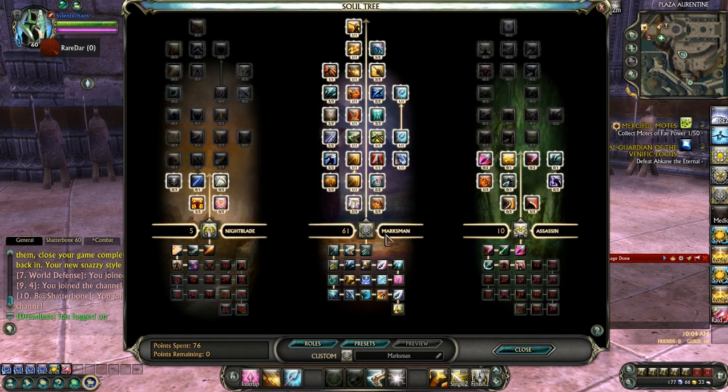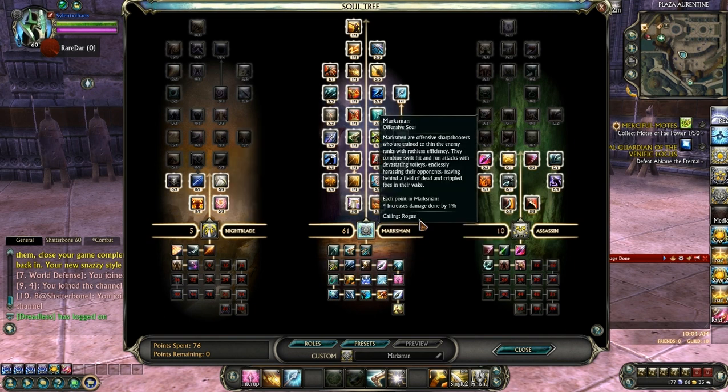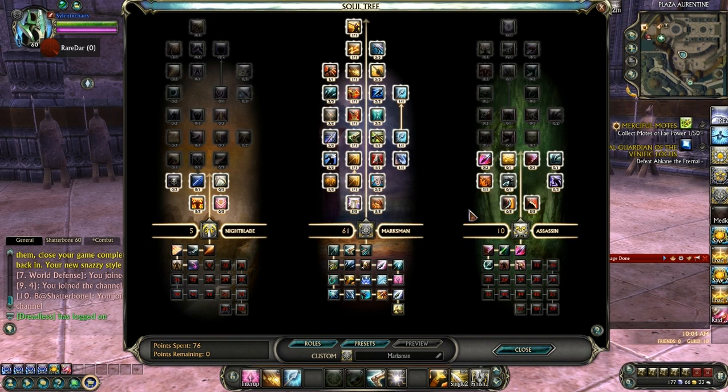My soul tree setup is five Night Blade, sixty-one Marksman, and ten Assassin. I have five points in Burning Rage for my Marksman, which is completely filled up. For my Assassin, I have five in Murderous Intent and five in Magnify Pain.